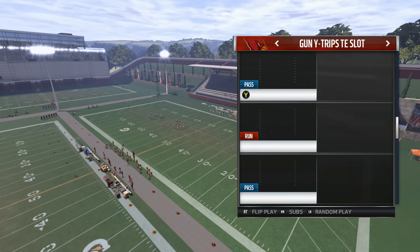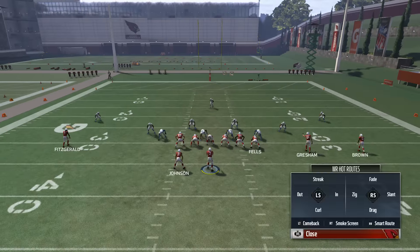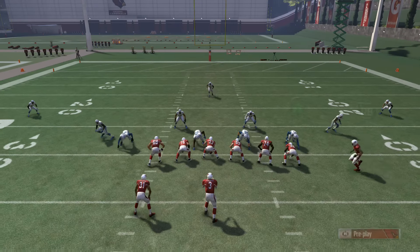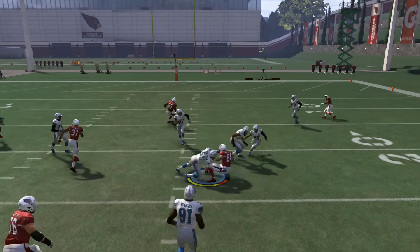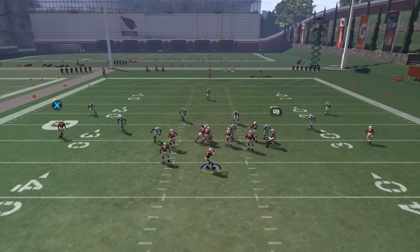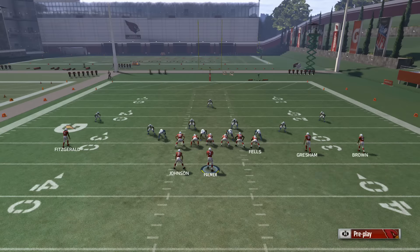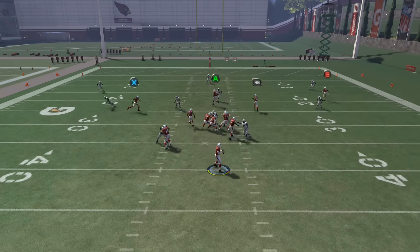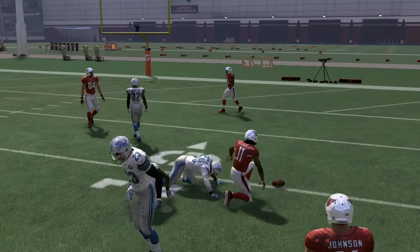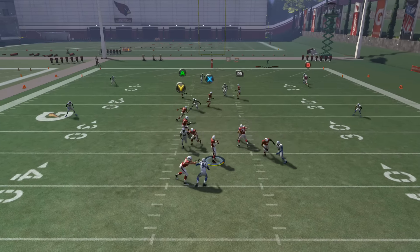Now we're moving into it against a Cover 3 hard flat. Against a Cover 3 sky you'd want to just check down to the running back, but against a Cover 3 hard flat it's a little different — same setup though. You're going to be able to quick throw to that RB receiver as you see right there. The Cover 3 throws a hurdle in things, but we still have options: the quick throw to the RB receiver, the X receiver, and the Y receiver — more options as defenses change allow you to constantly expose players.